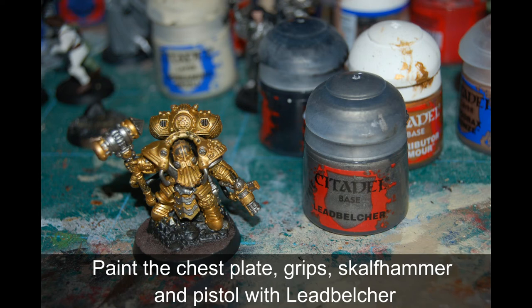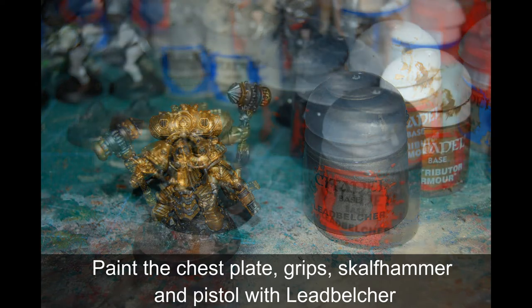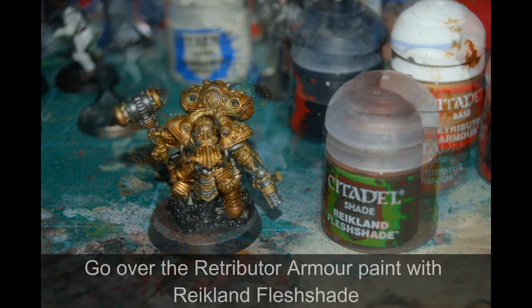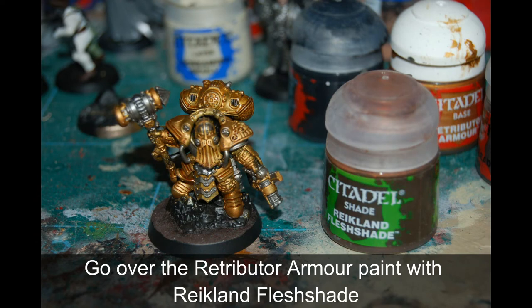Then I essentially painted the whole model in Retributor Armor just to give him the gold look. Then I painted his chest plate, parts of his hammer that you can see, bits of his pistol on the right, and some of the little vents and everything on his backpack and around his head just with Leadbelcher. Then I used Reikland Fleshshade to shade all of the Retributor Armor parts.